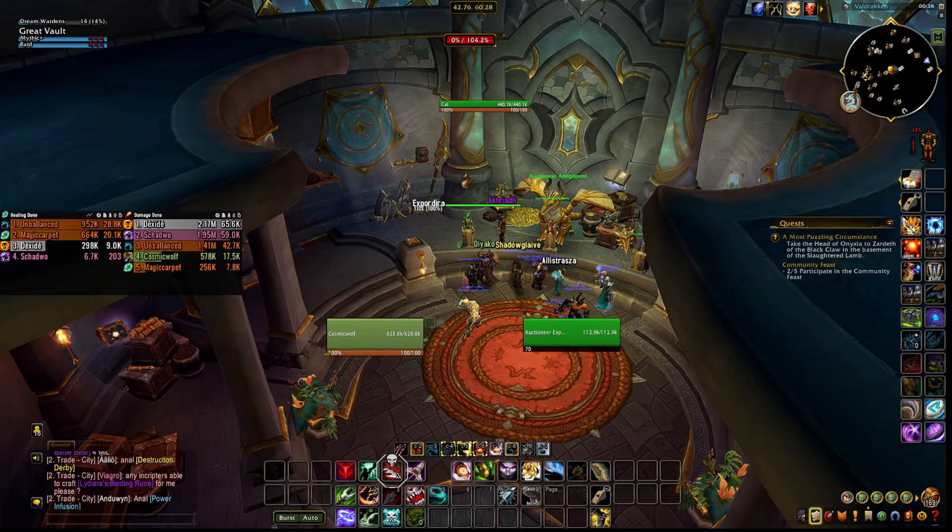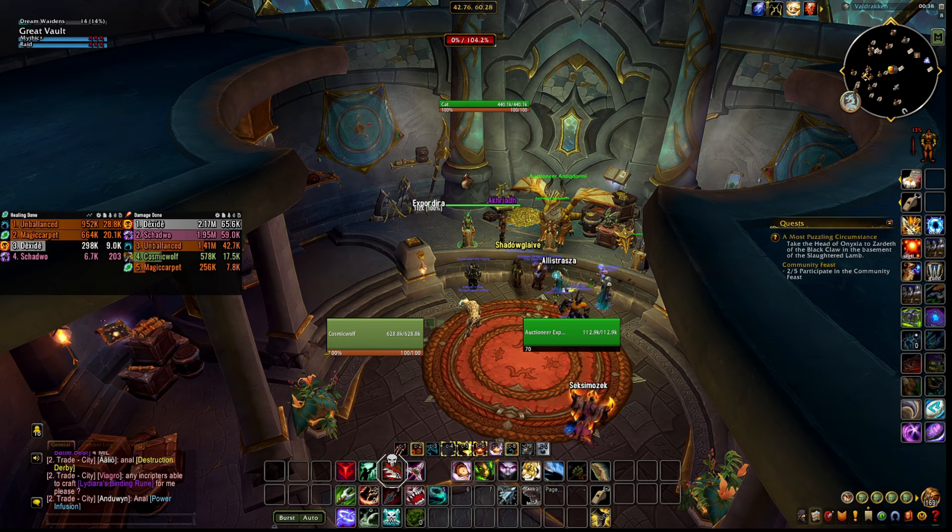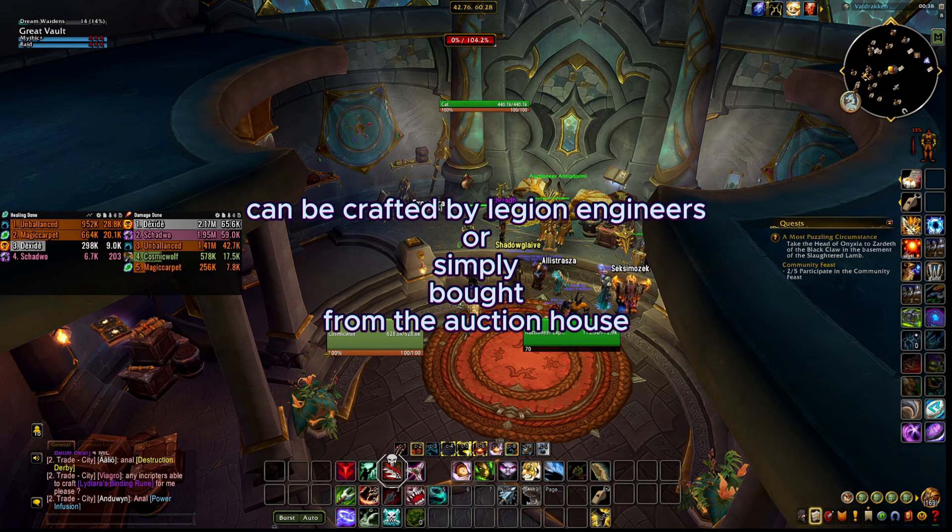The next one is the Mecha-Bound Imprint Matrix. It is crafted by engineers using the schematic Mecha-Bound Imprint Matrix, which is sold by Xerxlos for one Curious Coin. The schematic is Bind on Pickup, but the tome itself can be bought and sold on the Auction House. Note that this does not unlock account-wide for your hunter alts. Gnomes, Goblins, and Mechagnome hunters do not need this to tame mechanical beasts.